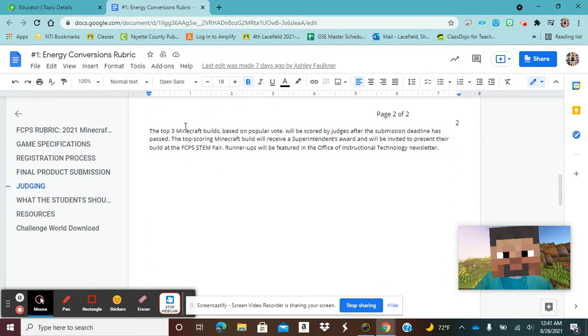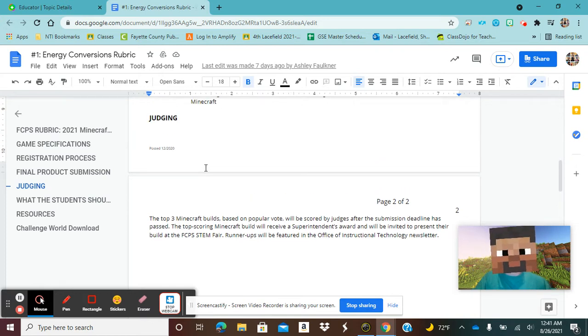You're going to use Flipgrid to screen record yourself in your world as you're walking through and showing your creation — your super awesome machine. Your videos are going to be graded by your peers and we are going to take the top three builds that you guys have created. From those three builds, we are going to judge them and you are going to be invited to present your build at the FCPS STEM fair. Also, runner-ups could even be featured on the technology newsletter. So how cool is that?